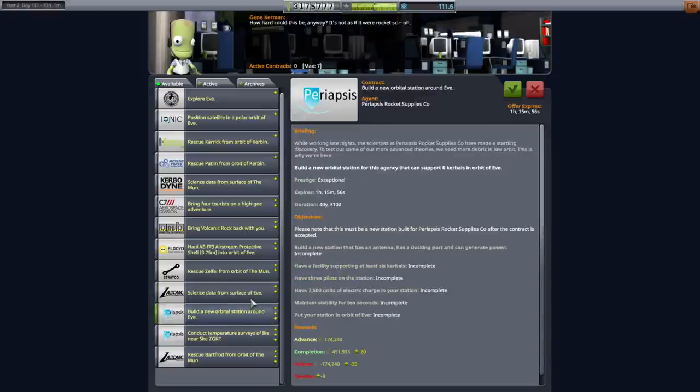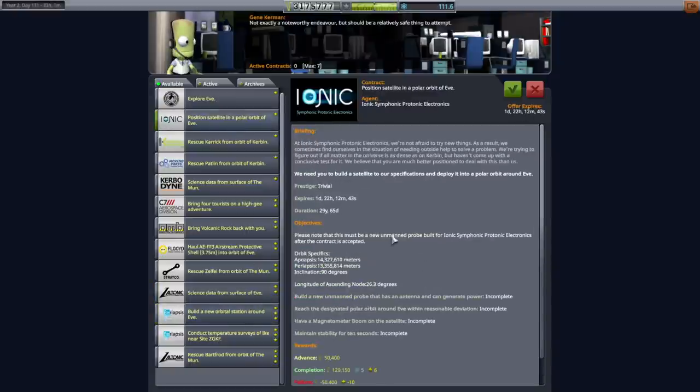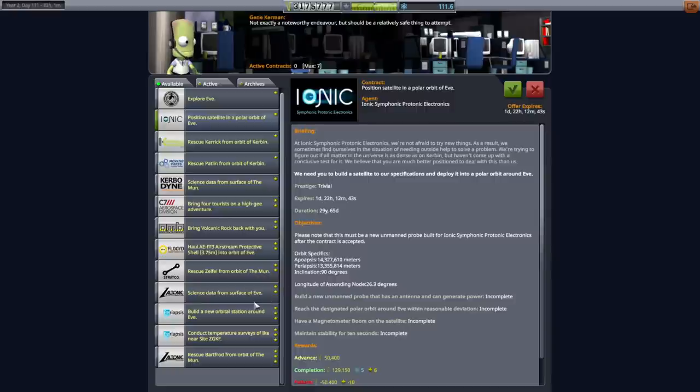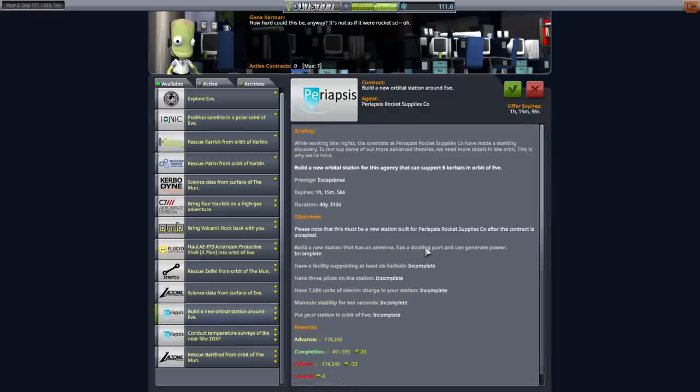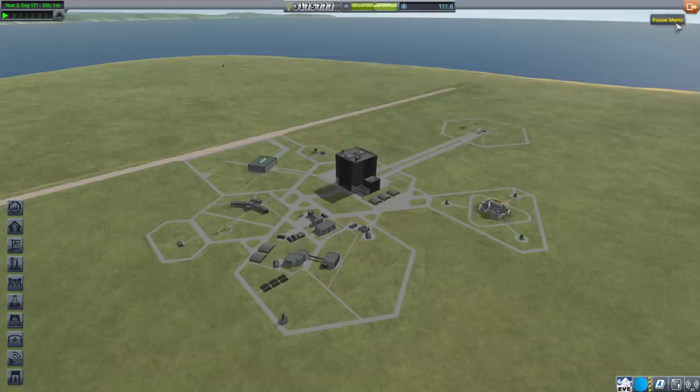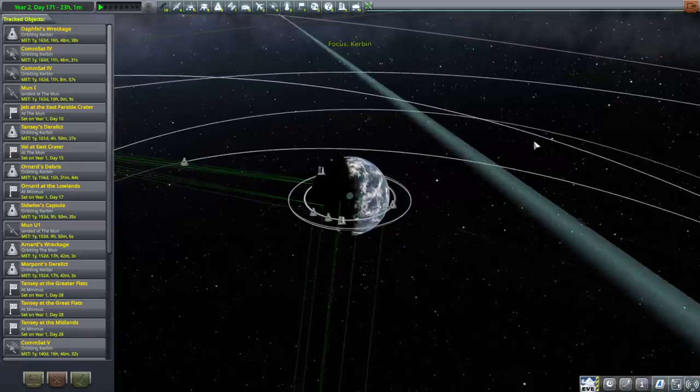There's an Orbital Station contract — now this satellite is uncrewed so that's a little bit annoying. We could let it off and it just needs a magnetometer boom, which is fine for science. Or maybe that satellite could be our lander, but then it's in a really high orbit. This Orbital Station is lucrative but we need to have three pilots on board. We'll see about that.